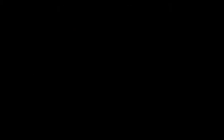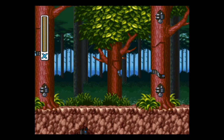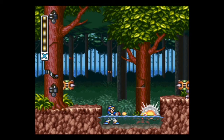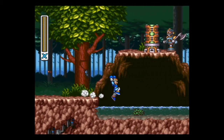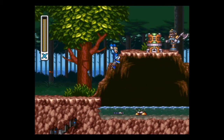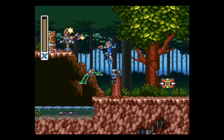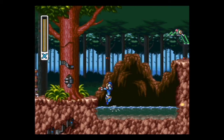Next, we'll do Sting Chameleon's stage. There is one last Mega Man body part we haven't picked up, but it's kind of late in the game. The body part here increases your defense. However, it requires you to fight a mini-boss that is, in many ways, harder than some of the actual bosses in the game. You don't want to try to get this one too early, because you might get your butt kicked. But if you want to get it earlier, feel free to try — it's fairly near the beginning of the stage.